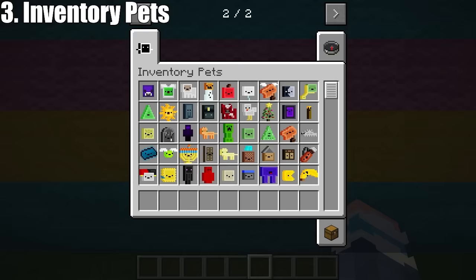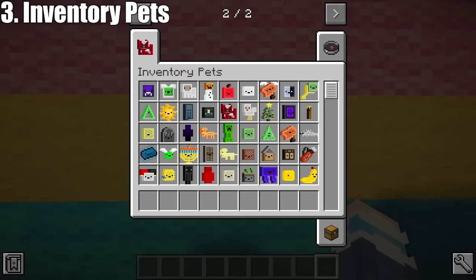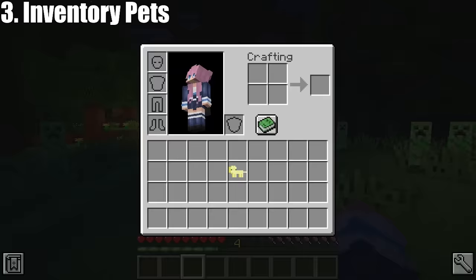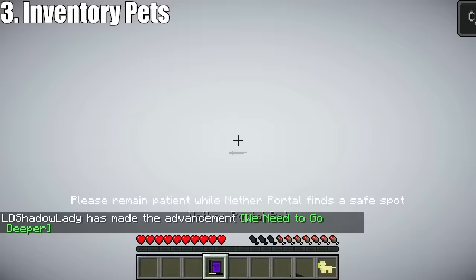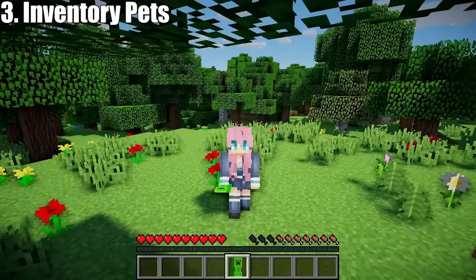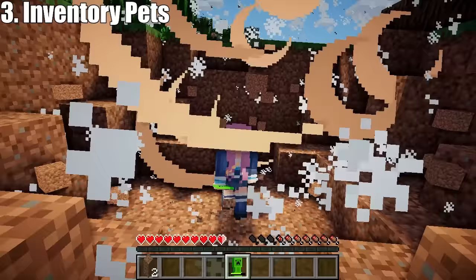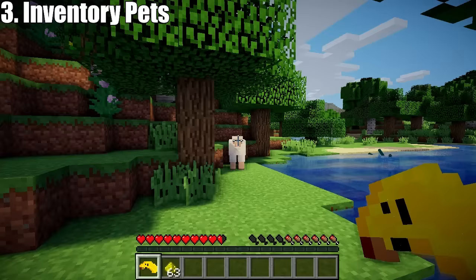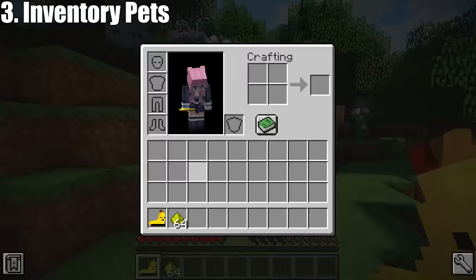Moving on to the next mod: Inventory Pets by Purplicious Cow. This mod adds 52 pets that exist only in your inventory. Each pet has a unique ability which can be activated by placing the pet in your hotbar. For example, the ocelot pet scares away creepers, the nether portal pet teleports you to the nether, and the creeper pet explodes. You can acquire the pets by crafting, as each one has a specific recipe.